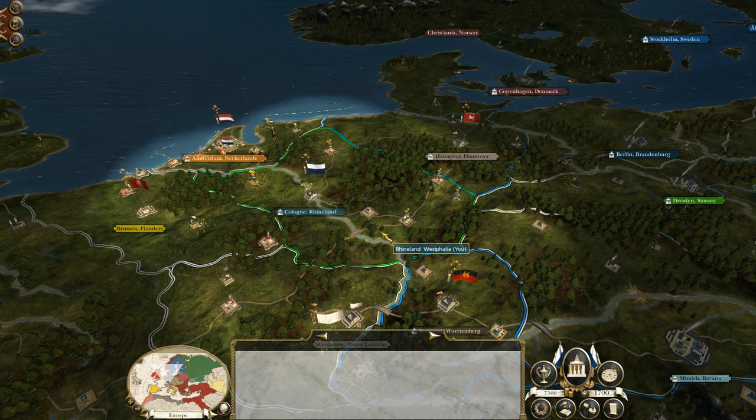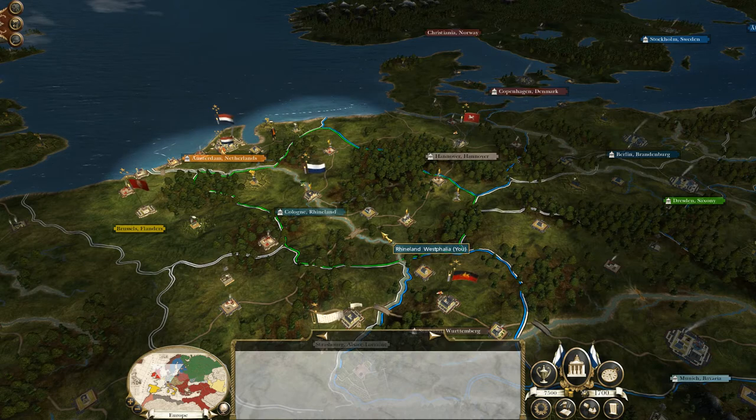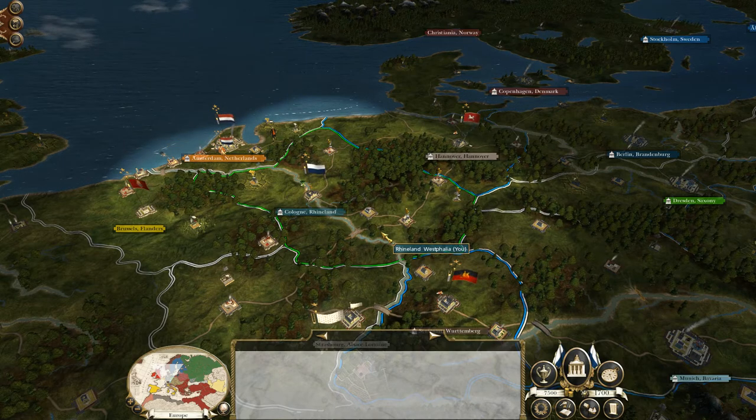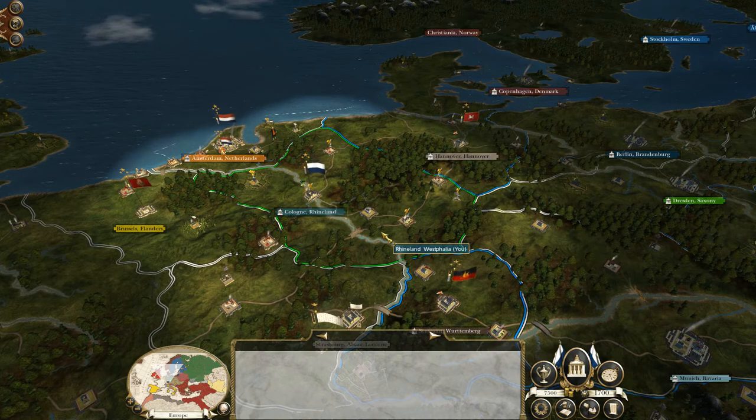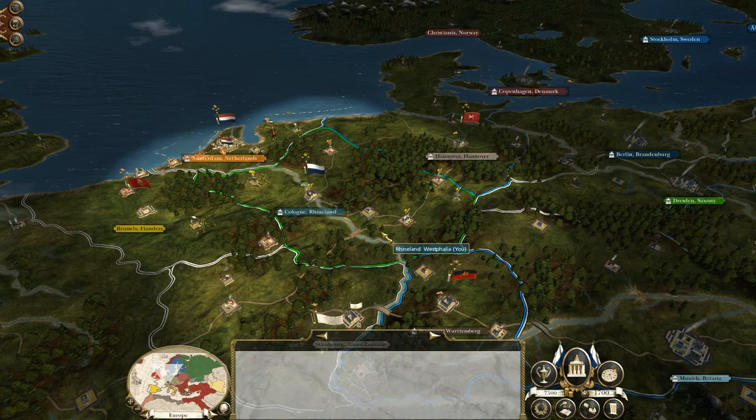First of all we're going to look at location, what is available to us in terms of infrastructure — our economic infrastructure, our military infrastructure, research. We're going to be looking at our surrounding allies and enemies, potential strategic and tactical positioning, who our future enemies might be, future allies, and where Westphalia stands within the grand scheme of things — slap bang in the middle of western Europe pushing towards central Europe.